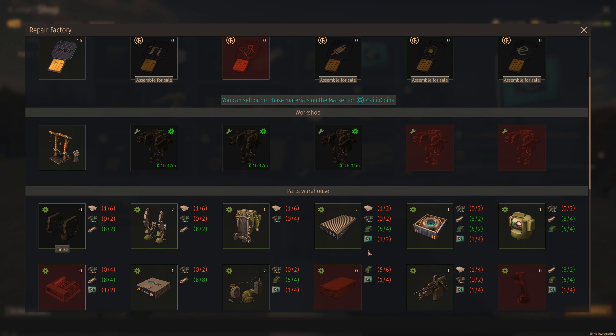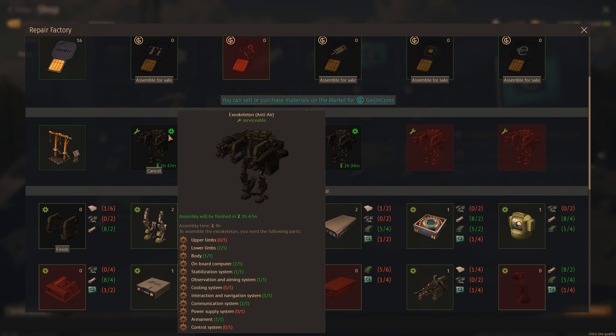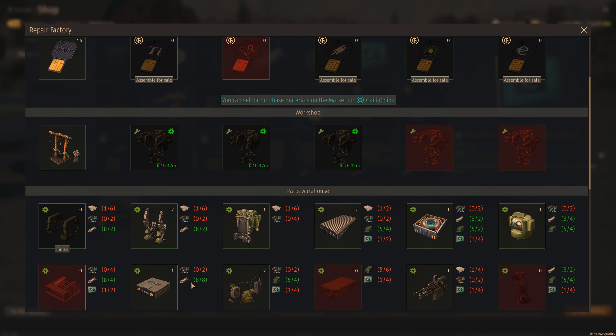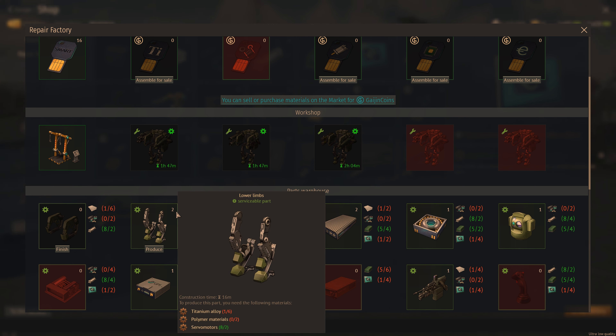Quick addendum to clarify: you can make multiple of these, and they take one of each component. There are five robots or five exos, so you're going to need five of each part to build one — hopefully that clears up any confusion. If you've got any questions, feel free to ask; otherwise subscribe, bye.